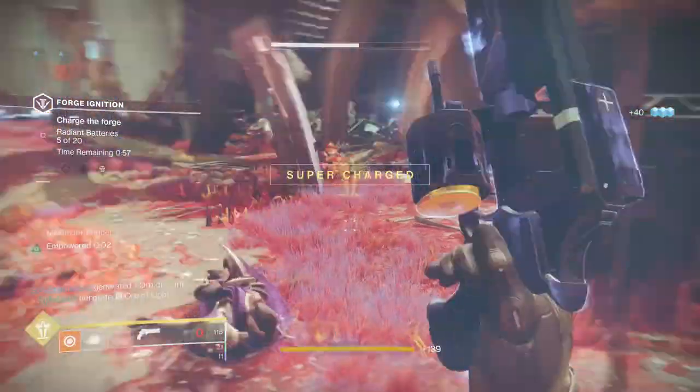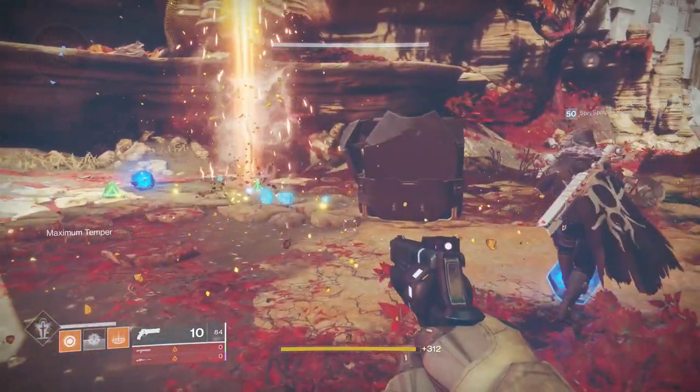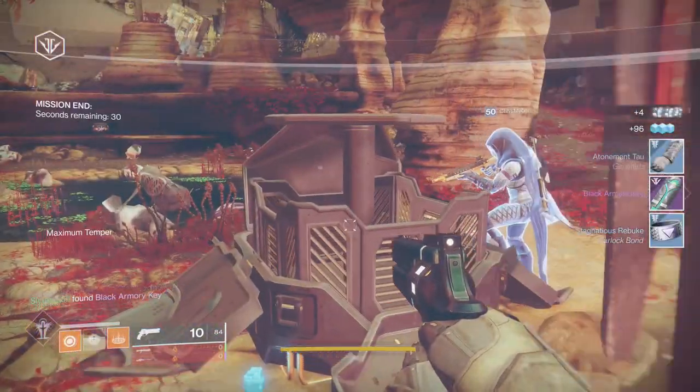You only need two to get the maximum temper buff. I also found out the hard way that you don't actually have to complete the forge — as in beat the boss — to get the second key. Even if you fail, grab the chest that spawns in and the key will be inside. So no matter what, you can cross that off your list even if you don't actually beat it.